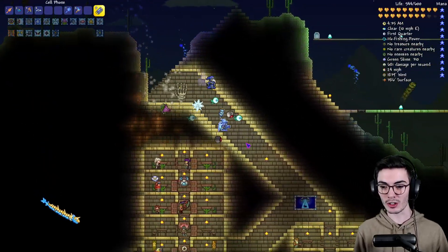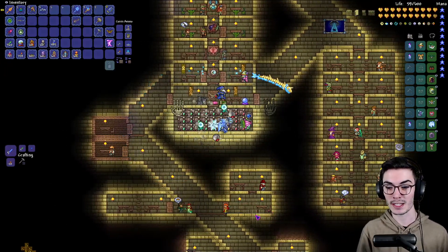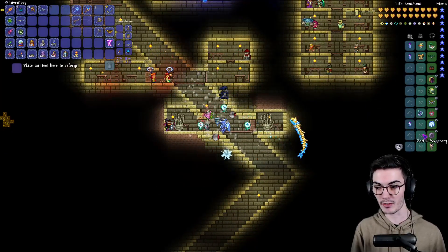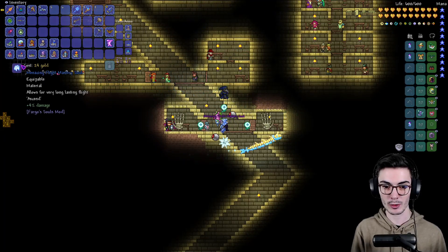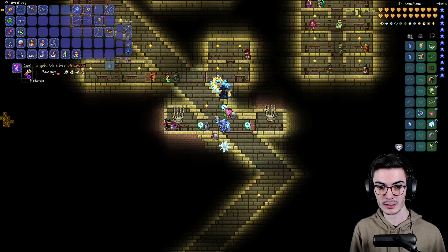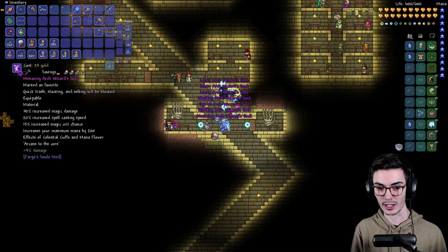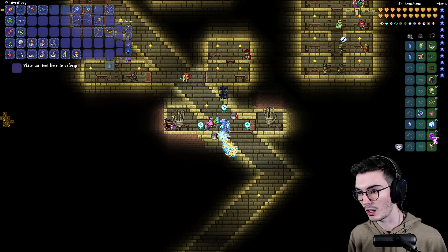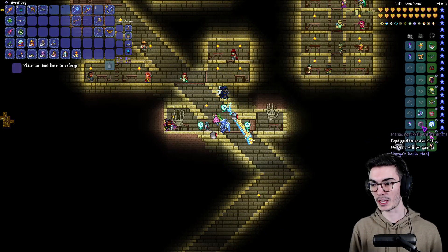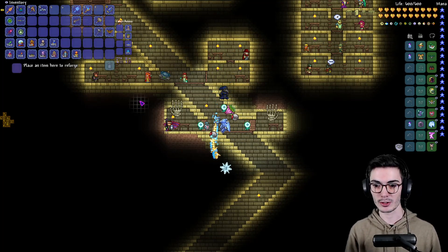So this grants very long lasting flight — someone in the comments said it was infinite flight time, does that mean it's actually just very long where it seems infinite? We'll go ahead and give these a reforge. It's already Menacing — incredible, only 24 gold to reforge. After trying several times, we get Menacing. That wasted so much money. I'll also do the enchantment, probably replacing the beetle enchantment because I love the 10% damage and armor pen. So those two have been created.